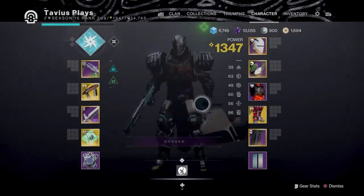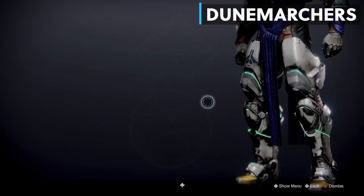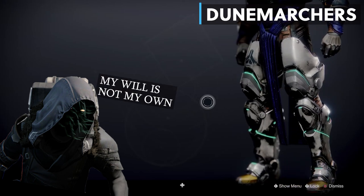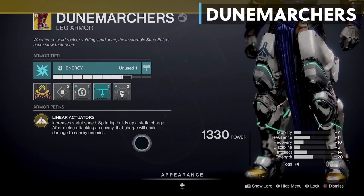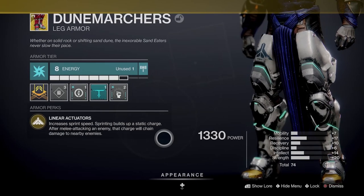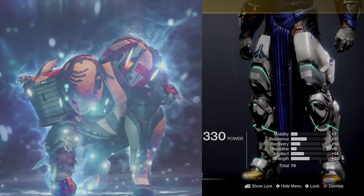Moving on to the armor, let's talk about our exotic leg armor, the Dune Marchers. This exotic has been with us since the release of Destiny 2 and to this day they are one of the best exotics for Titans. For new players, if you don't have these exotic legs yet, they can drop from any world dropped exotic engram or be purchased from Xur on rotation — just keep checking his inventory every Friday. The exotic perk, Linear Actuators, increases sprint speed and sprinting builds up a static charge. After melee attacking an enemy, the charge will chain damage to nearby enemies. So in short: sprint, punch one enemy, and spread chain lightning to the rest. This also works with Ballistic Slam, since Ballistic Slam is considered a melee ability and consumes your melee.